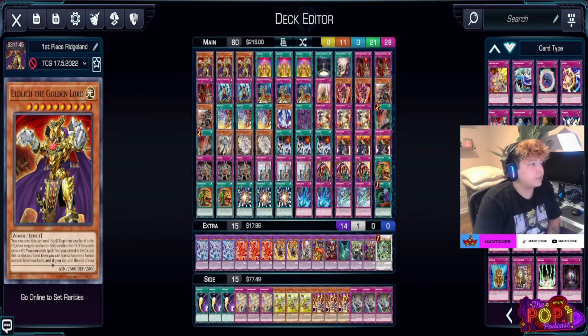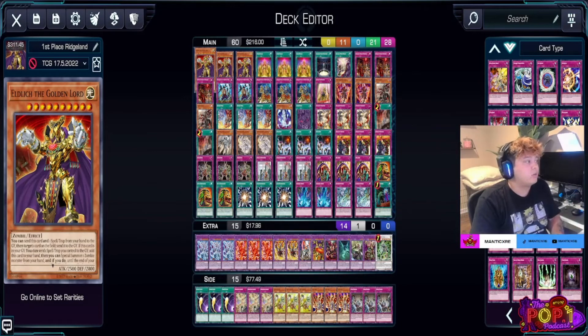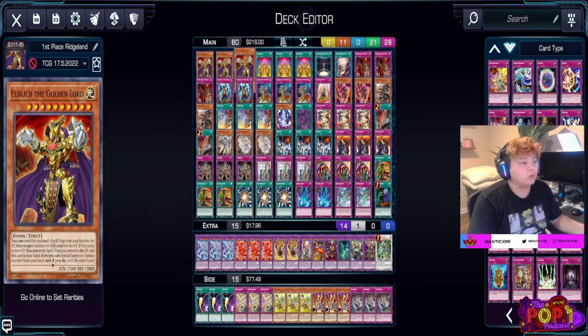Going into the deck profile — it's a 60-card main deck and 15-card extra deck with a side deck. Because we're playing on Omega doing best of ones, we don't go into the side deck. Remember in the actual TCG we do best of three where we utilize our side decks. We have three Eldritch to Golden Lords. Most Eldritch decks only play two, but in 60 cards we play three because we want to see it and we don't want two copies to get banished.